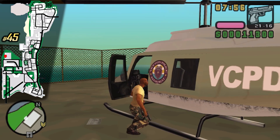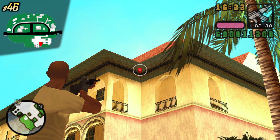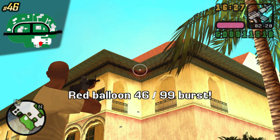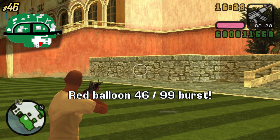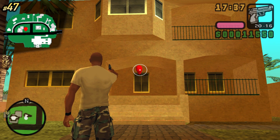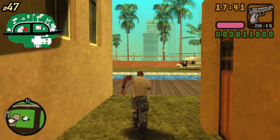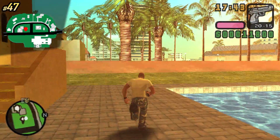We can now move on to the other islands — let's start with Starfish Island. I'm currently at Diaz's Mansion. On this side of it we can find Red Balloon 46. The last one on Starfish Island is at this orange house, which has a pool behind it and a bunch of palm trees.